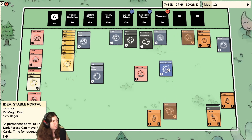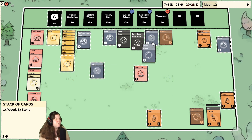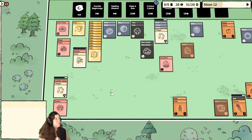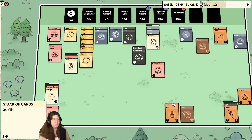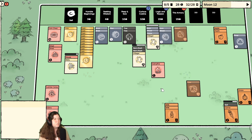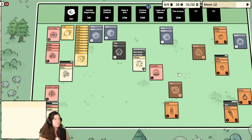Guess after that one it's time to make another villager. Yes! Stable portal — I can make a portal now, a permanent portal to the dark forest! Move seven cards — interesting. I want a stone, a stick, and a wood — another shed. After my villagers make another one. Let's put one on the lumber camp to get me another wood. A milk and a berry made a milkshake — so in that sense I do want more berries. Wood.